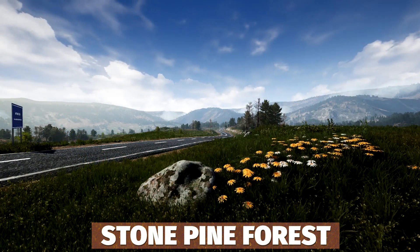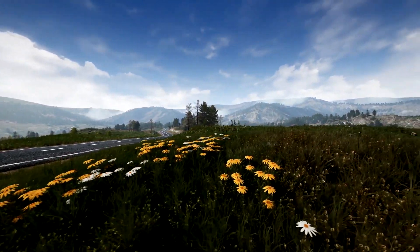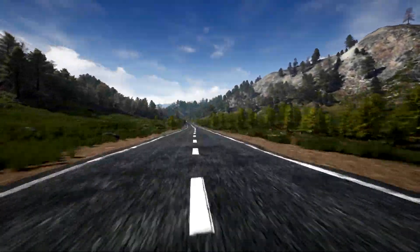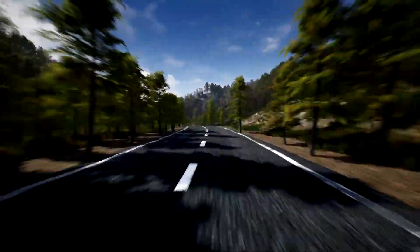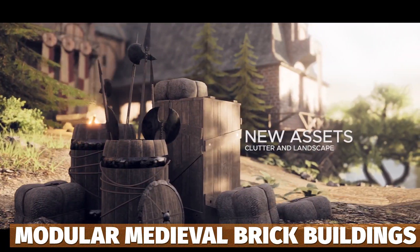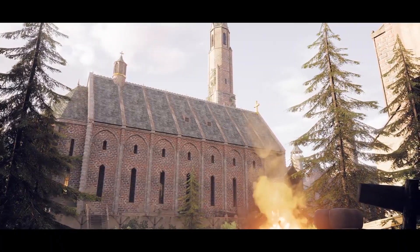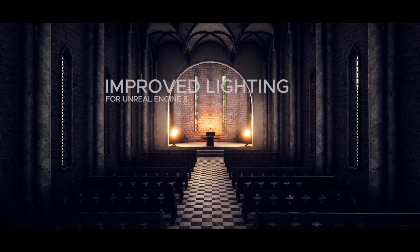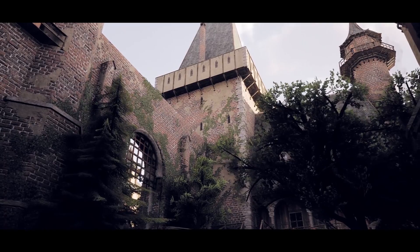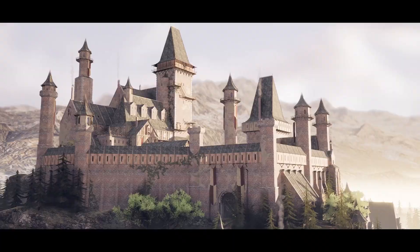The next one is the Stone Pine Forest, which includes a wide range of pre-made maps — four maps in total, one showcased, two unique pre-made and one pre-made populated with roads and a rural village. After that is the Sunset Modular Medieval Brick Buildings, which is Unreal Engine 5 ready — 120 modular medieval building assets with castle walls, churches, houses and keeps, optimized with over 40 interior meshes, 10 basic furniture meshes and over 30 different medieval-style clutter items.